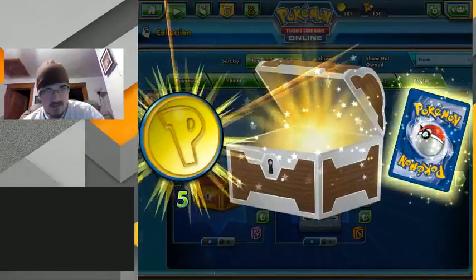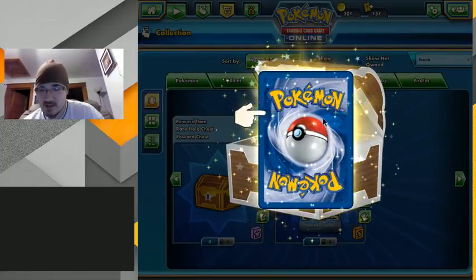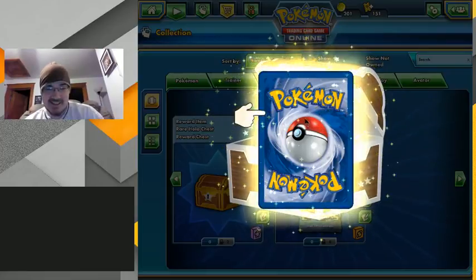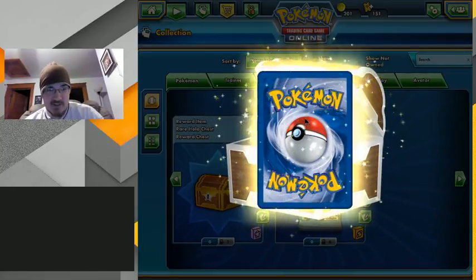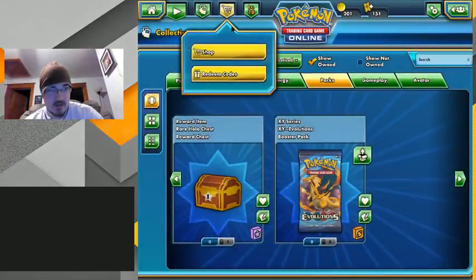Oh it's — red? Gold. Why did I say red? I'm loopy today. I don't know, I'm loopy. And a Snorlax — I've seen some pretty good decks with this card though.